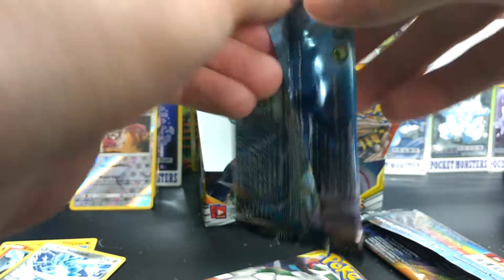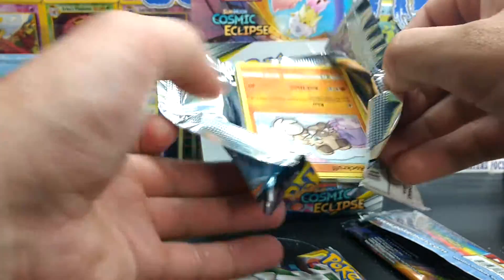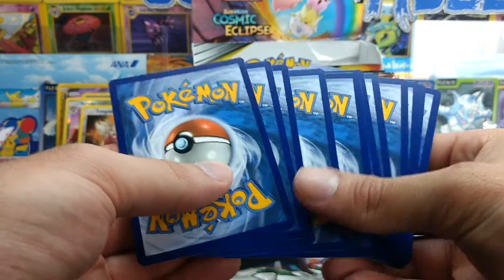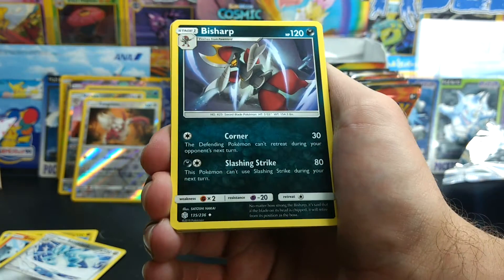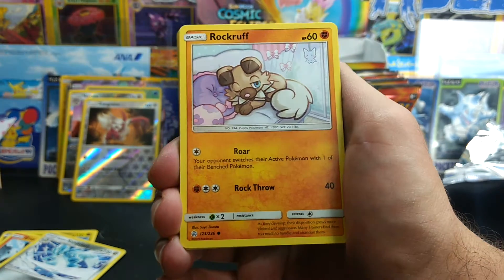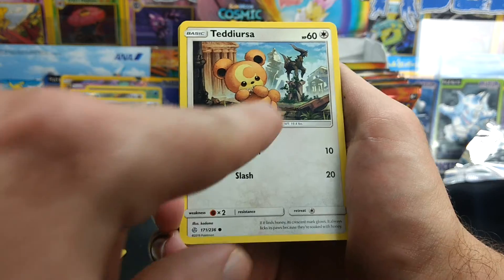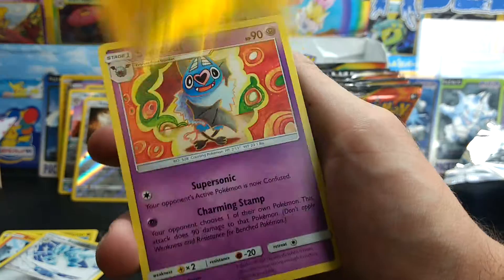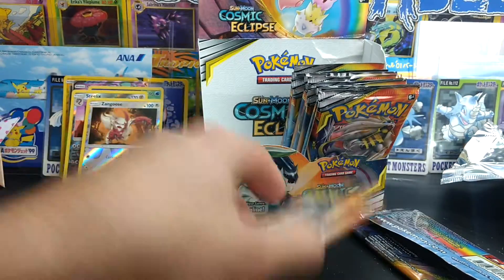Two packs to go. Dark Energy. Bisharp. Bisharp. Tropius. Mimikyu. Rockruff. Deerling. Teddiursa — look at that, that's cool. Arceus. Golette. Dunsparce. Pikachu Reverse. And a Swoobat Regular Rare.